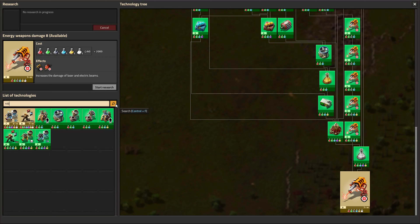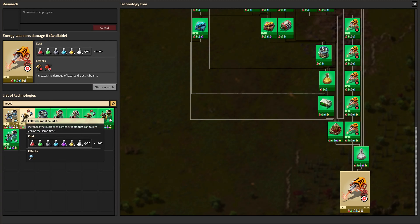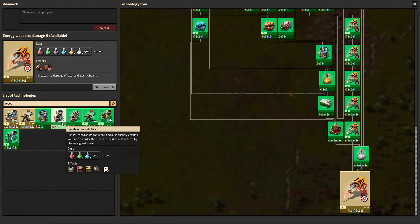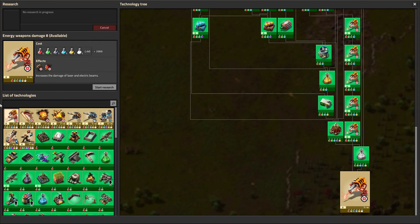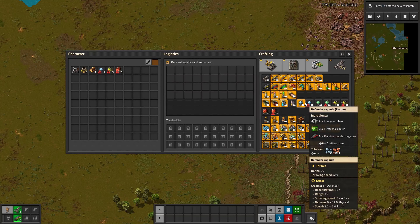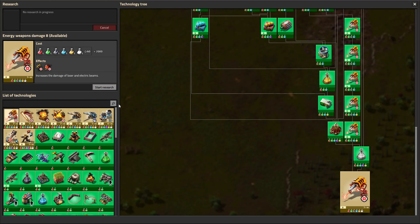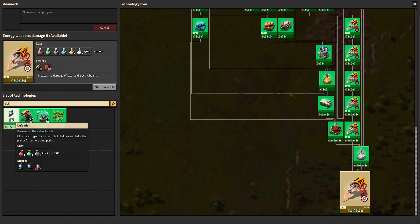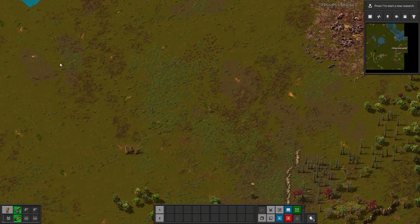So that is the mod. If we look in technology - looking at combat robots, it's a little difficult to find. Follow robot count, construction, follow robot worker cargo... I don't believe there's a separate technology for this. I imagine these just unlock with the combat robots. If we look under 'defender' - yeah, so defender capsule, as I suspected, it unlocks with the tech for the capsule that it's for.